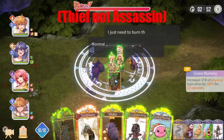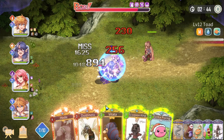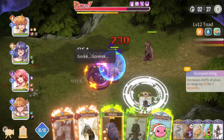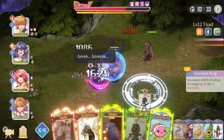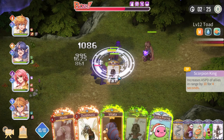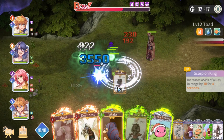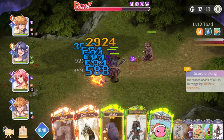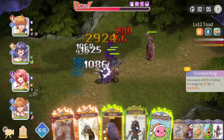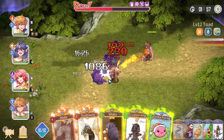Immediately when I start, my assassin will use her skill, so buffing her lets me deal a bunch of damage. I also have the Scorpion King card here just to showcase something — its description says it increases attack speed of allies in range by 10% for 4 seconds, which should work for all allies, but it doesn't work on melee units, only ranged. I think it's a bug given the card cost and rarity.